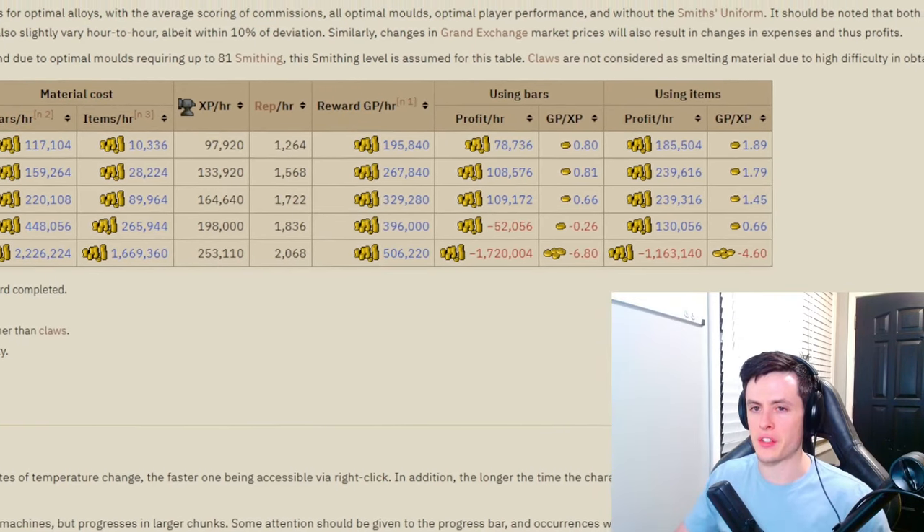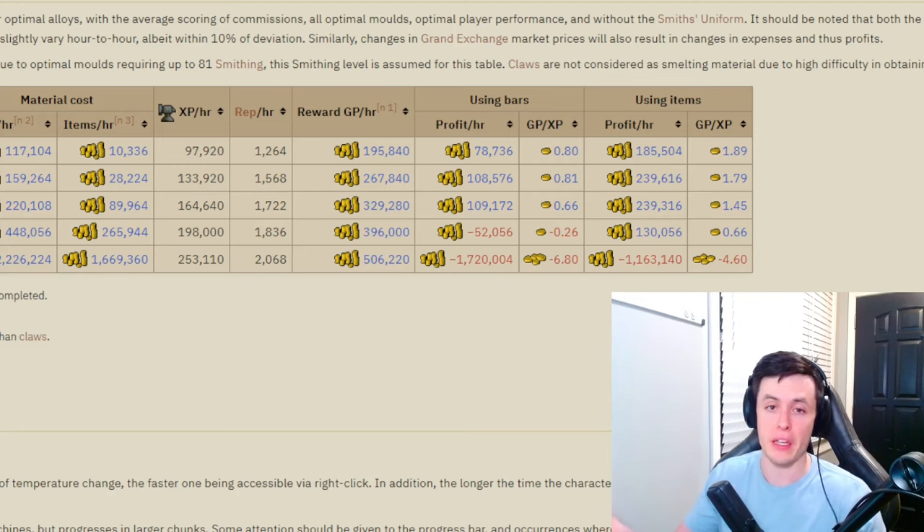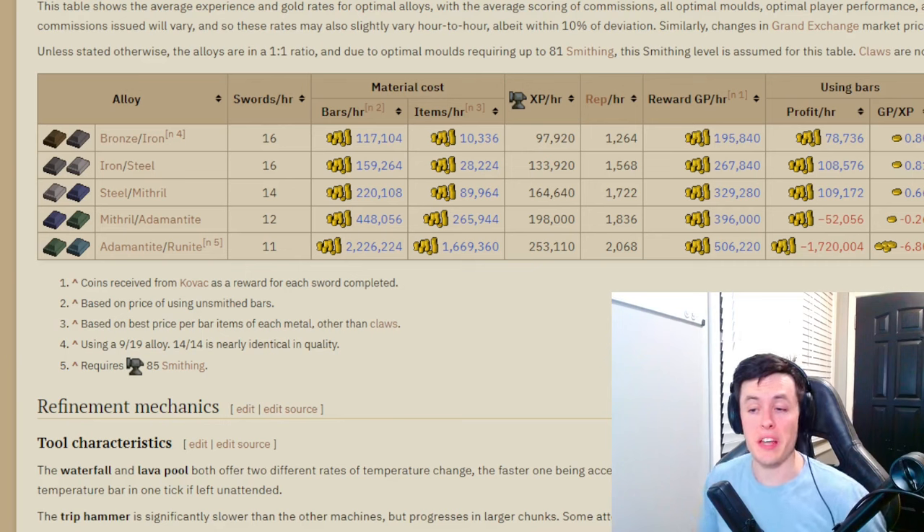Scrolling through the profit table — this calculates just the reward points from the minigame, not including selling Kovac's Grog for extra money. If you're using just bars, which is much more expensive, your profits are limiting and your loss is heavy at Rune-Addy tier. By using items instead of bars you can save around 600k an hour, and there's a table showing which items give the lowest GP per bar. That said, I'd recommend Mith and Addy or Addy and Rune if you can afford it — otherwise just do the highest tier you can reach.